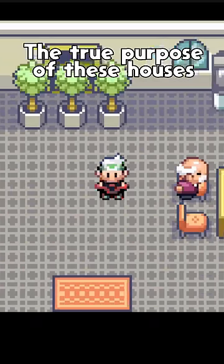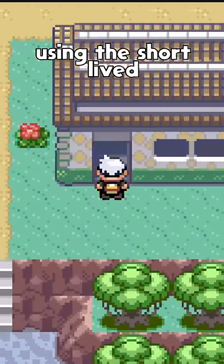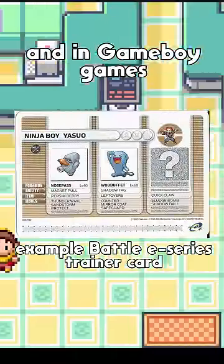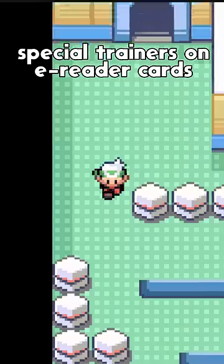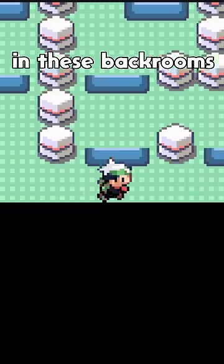The true purpose of these houses was to act as a form of Game Boy Advance era DLC using the short-lived e-reader device, which allows you to scan special code cards that unlock content on the device and in Game Boy games. Special trainers on e-reader cards would be scanned in, transferred over, and then battled in these backrooms.